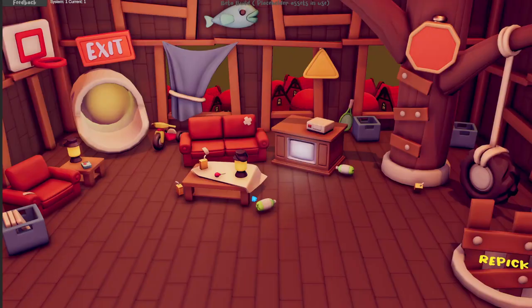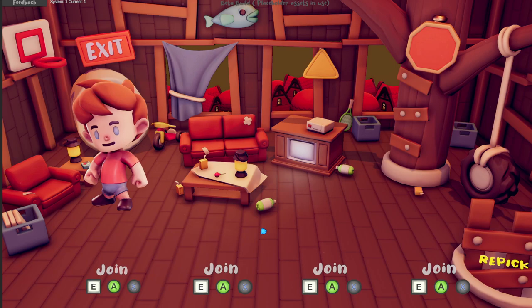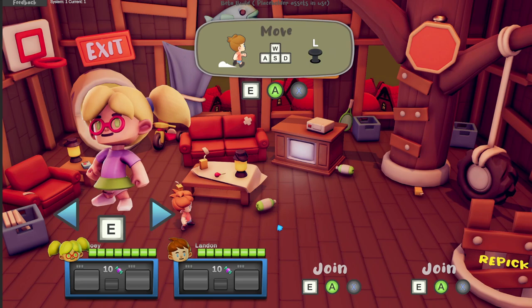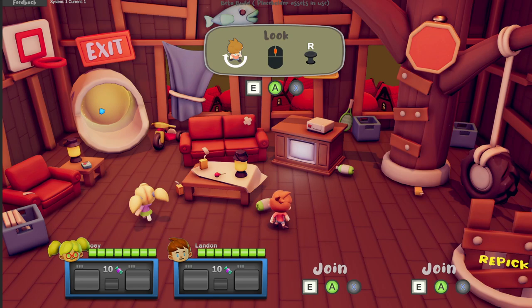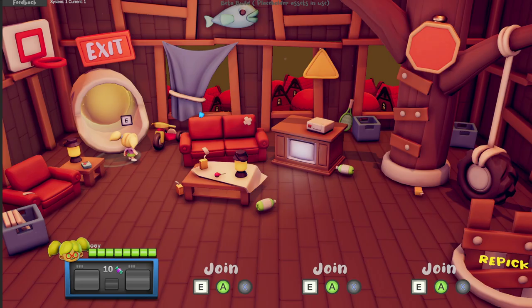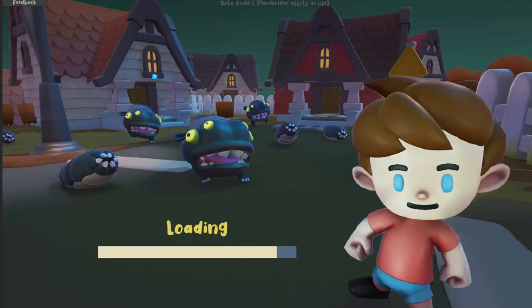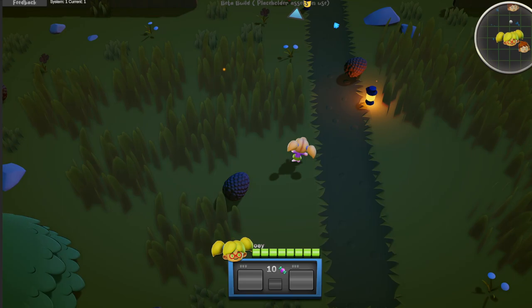If we start a new game, we'll get to player select. I've done a pass on this based on some feedback from friends, trying to make it a little more clear what you're supposed to do. It tells you what interact button you need to use depending on which character you choose and what control type. When you join the game it explains how to move your character around. Now that we're in the training camp, I added these little arrow indicators that point you to where you need to go.